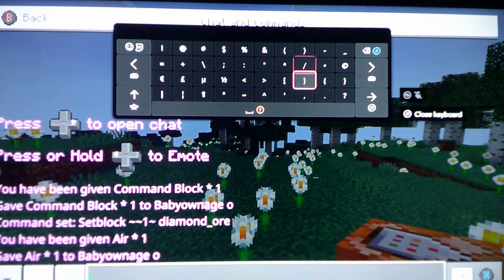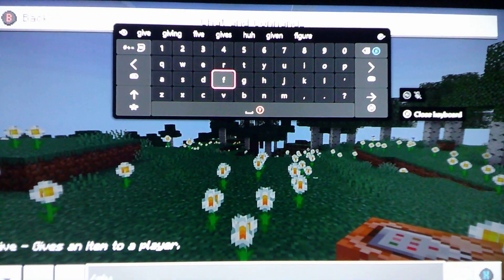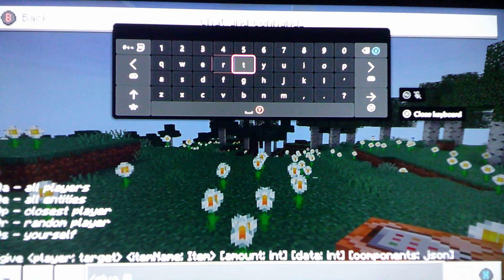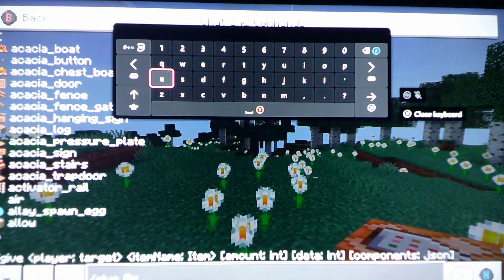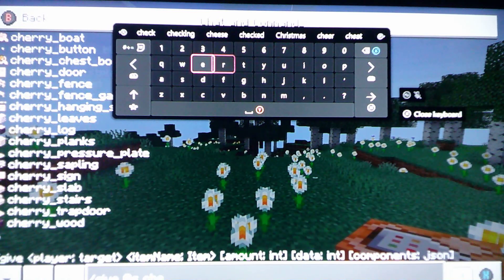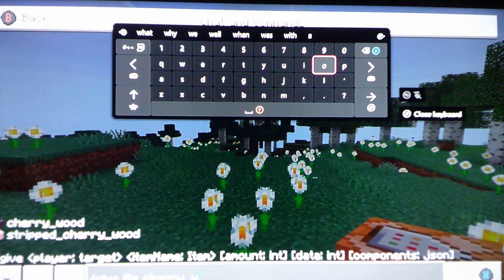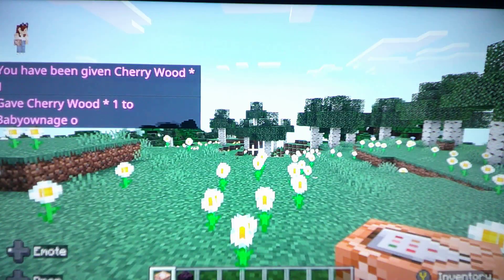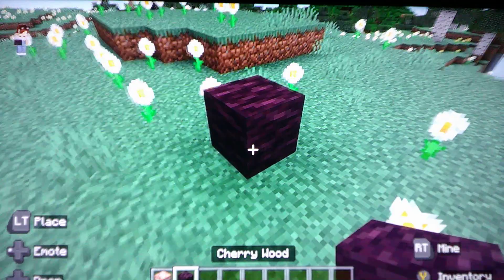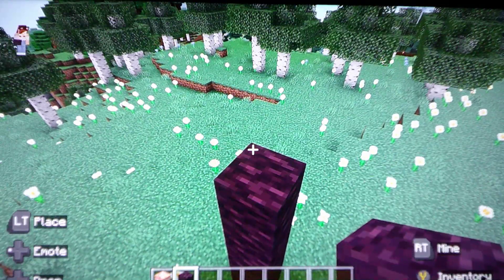So we're just going to do another one. Slash give — it works for any block, you just have to put an underscore on something. So slash give @s cherry_wood. And then yeah, it gives me cherry wood. You just stack it up.